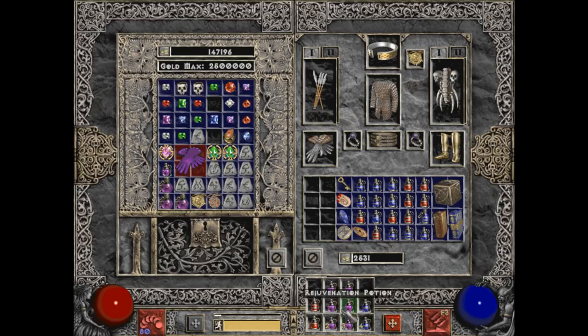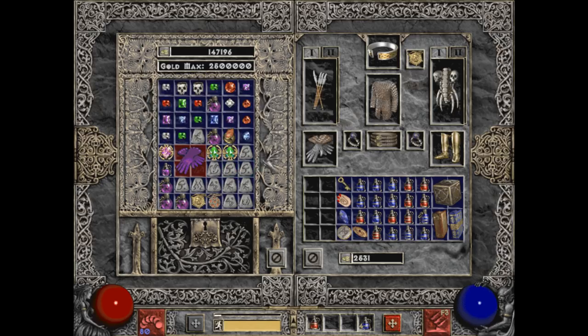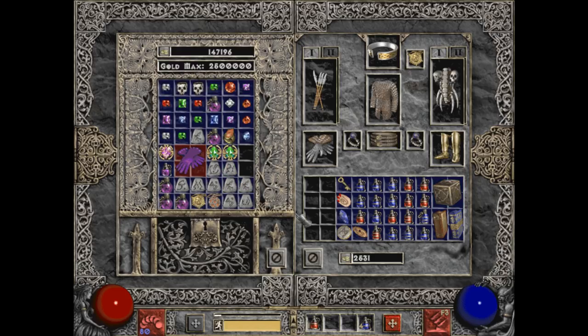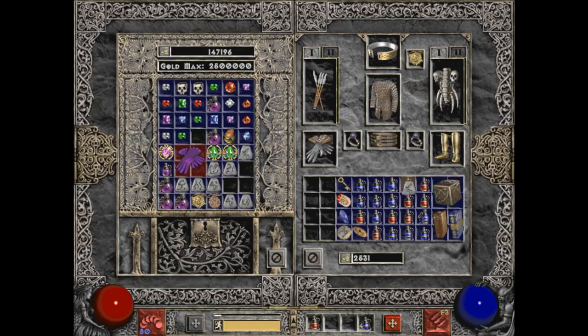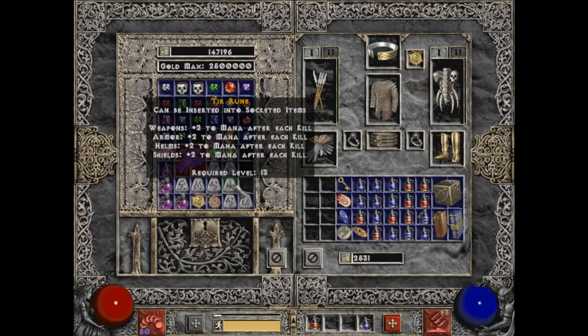It's a good thing I cleared out my inventory of those Rejuve potions to fight Mephisto — if only I had room for those gloves. I might also start cubing up runes. If I want to find any of these runes again, I can just do Countess runs. We've got 3 El runes and an El rune — let's just cube the stuff up. If I want it again, I can go fetch it again.